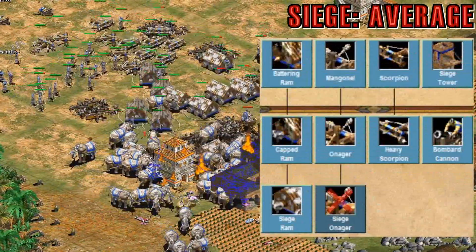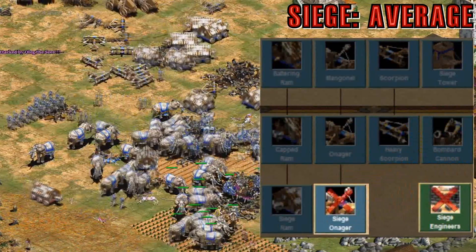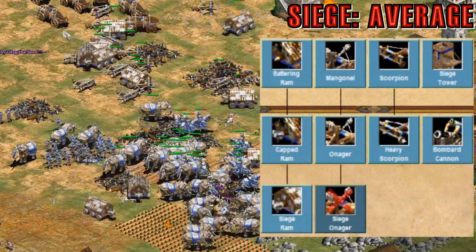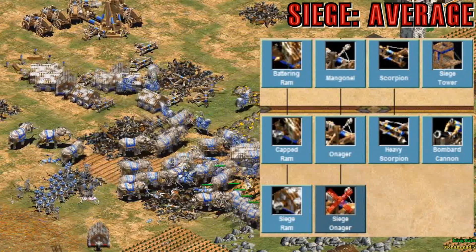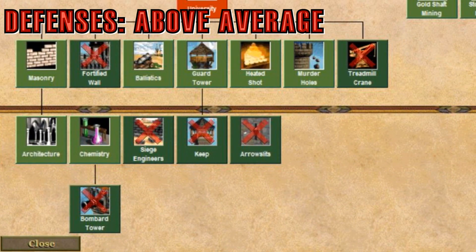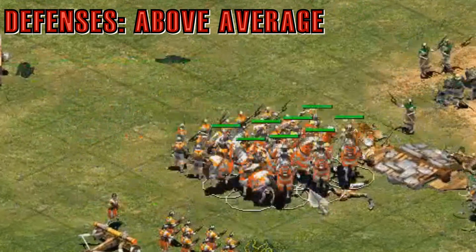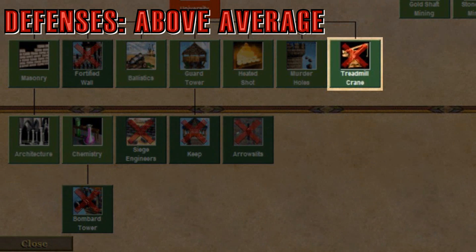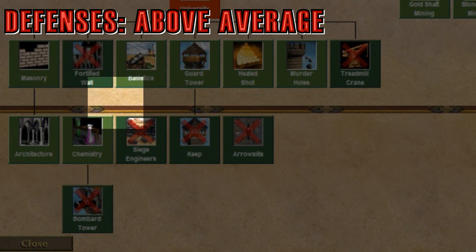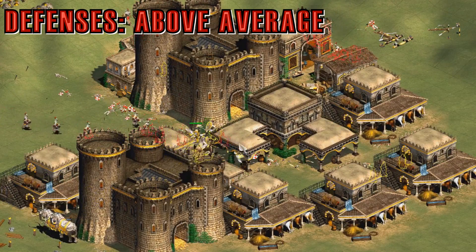Their siege is average because they have the siege ram, heavy scorpion, and bombard cannon, but they don't have siege engineers or siege onagers. When I play as the Persians, I make rams and scorpions just about every game. However, siege engineers is so important because it makes all their siege weapons a lot better. Their defenses are above average because they have all the building HP technologies including hoardings, their Town Center has extra HP, and they have fully upgraded halberdiers, camels, and hand cannoneers — a wide variety of counter options. On the downside, they don't have treadmill crane, bombard tower, fortified walls, or siege engineers, and their towers are pretty weak.